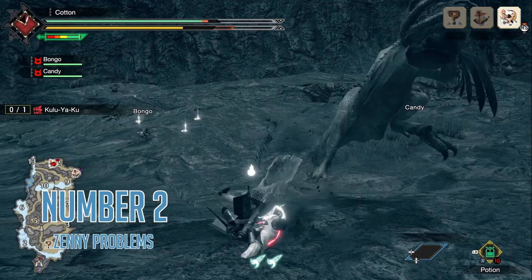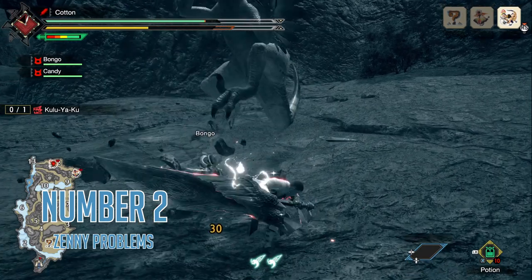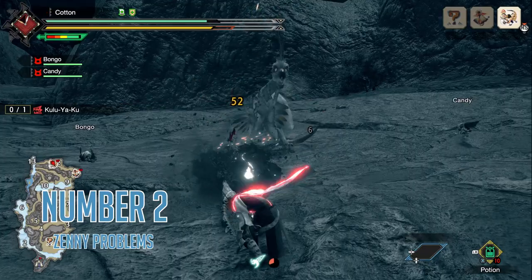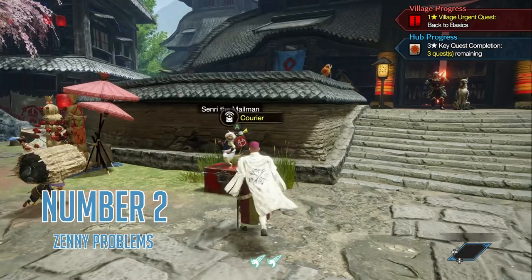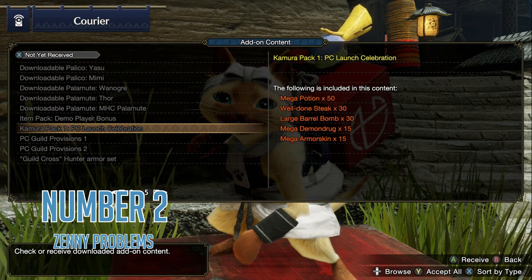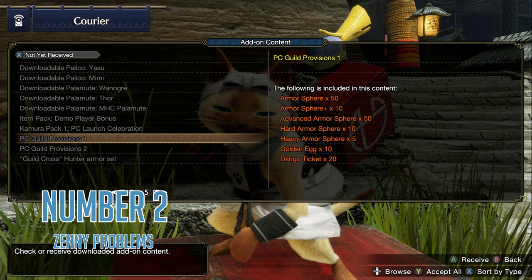Number two: Zenny problems. Rise is a bit tough on you when it comes to Zenny, especially if you want to play more than one weapon. It can cost a lot to build and upgrade them consistently. Always remember, early on, any monster parts that you aren't using can be sold to make ends meet. And even more conveniently, if you talk to your courier friend and ask him about his downloadable content, he will tell you about an item pack for PC players that includes a pile of gold and eggs worth 20,000 Zenny apiece. With this small loan, you could probably start a successful hunting business.